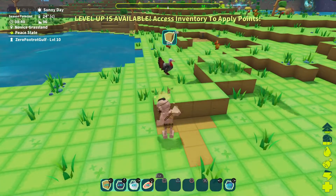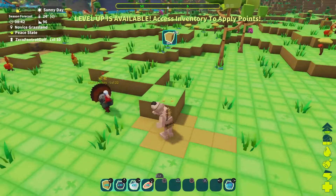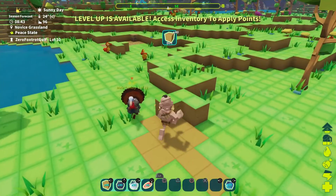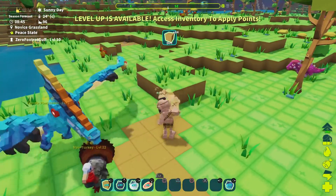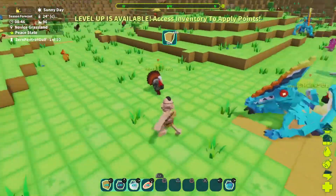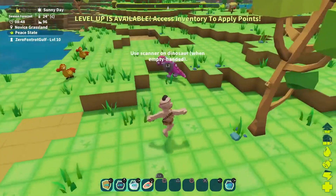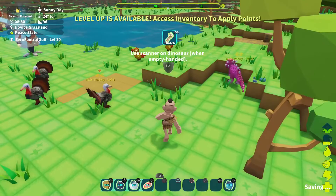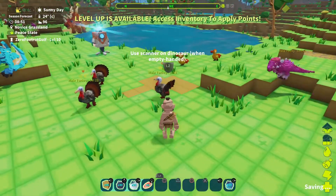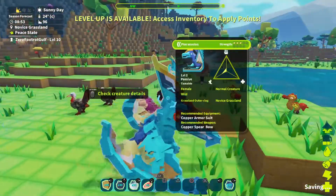I'm playing on my own hosted server — not an online server, because I'd like to get to know how to play first. We need to grab up resources and make a little area here where we're going to start building our house. There's some rocks, and there's a set of pachys. Use L2 scanner when holding an empty hand, so we can scan.